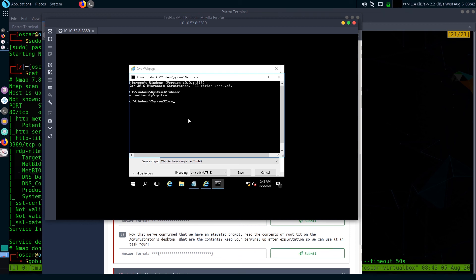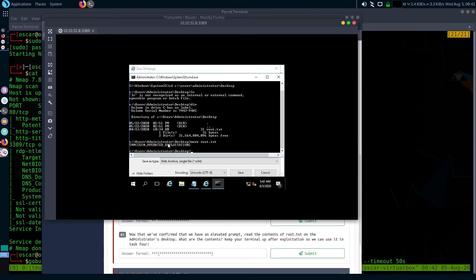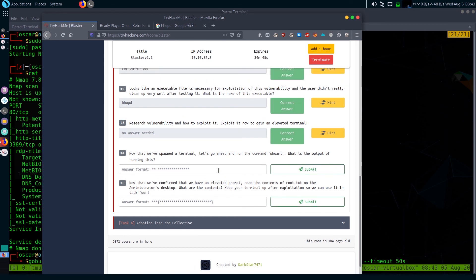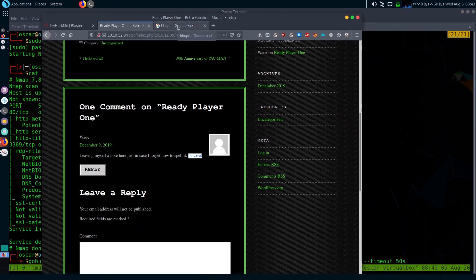Now let's get the root flag. We got the root flag — THM coin operated exploitation. That's as much as I'll cover in this video. The rest of the room involves theory on how to use a Metasploit module, which I won't cover. Thanks for watching, and if you have any queries, leave them in the comment section below.